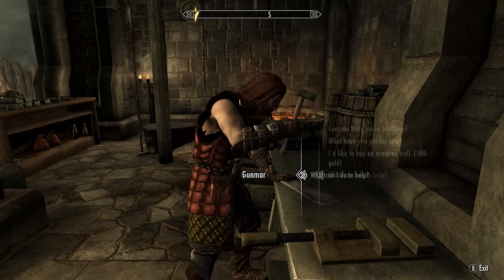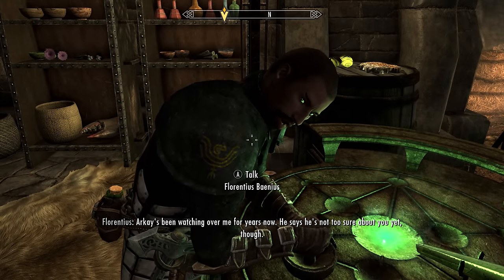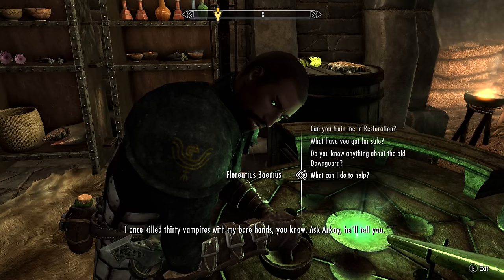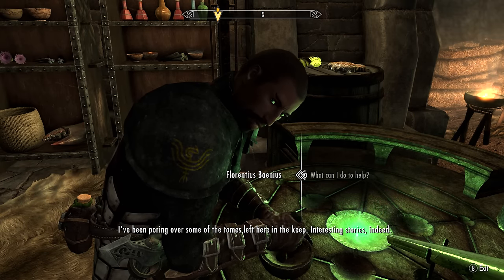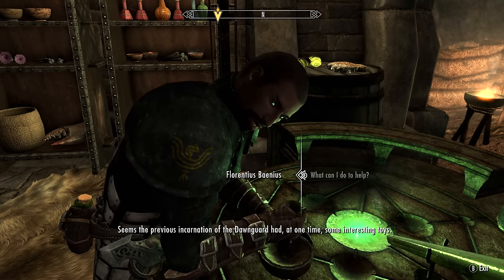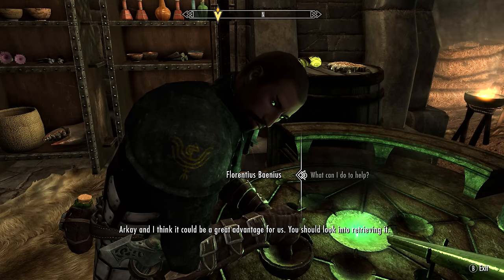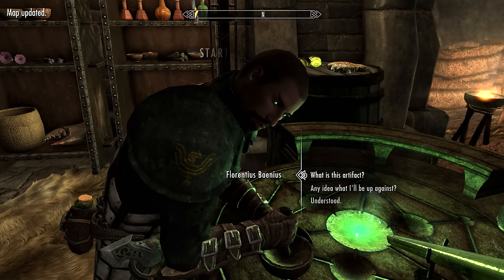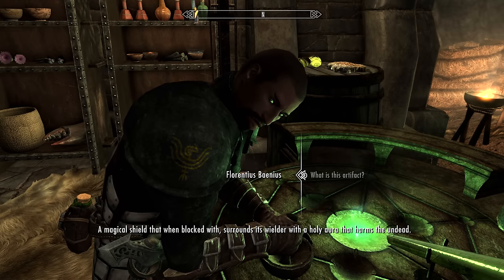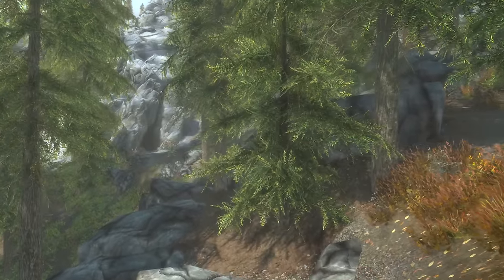So either straight away or after questing for five hours, this will happen — speak with Florentius. He says: 'Arkay has been watching over me for years now. He says he's not too sure about you yet though. I once killed 30 vampires with my bare hands, you know — ask Arkay.' When asked what you can do to help, he says: 'I've been poring over some of the tomes left here in the keep. Seems the previous incarnation of the Dawnguard had some interesting toys. Arkay and I think it could be a great advantage for us — you should look into retrieving it.'